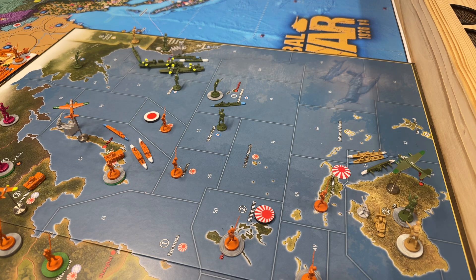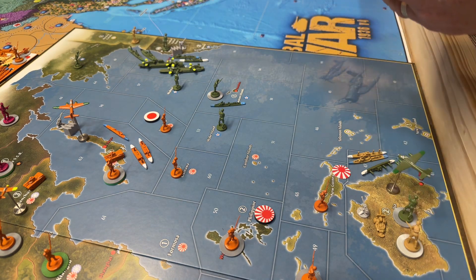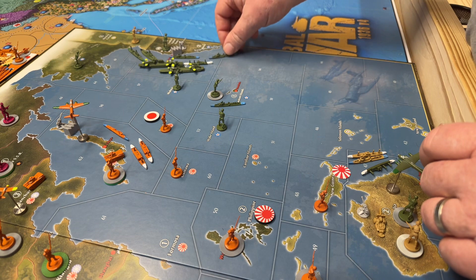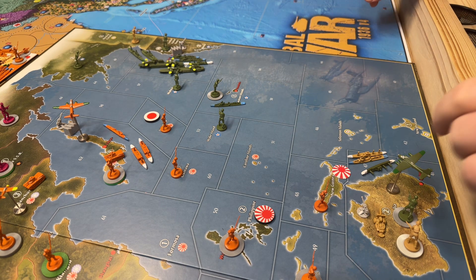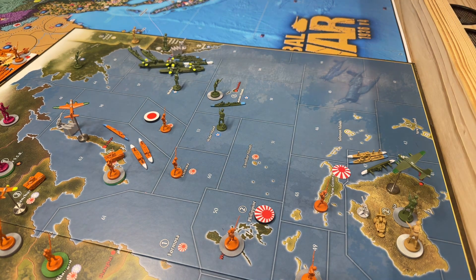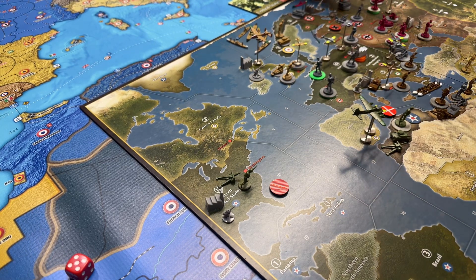The battleship and one destroyer are going to the Pacific fleet. The cruiser and the other destroyer go to the Atlantic fleet. So this card is now a cruiser, two destroyers, and three transports.